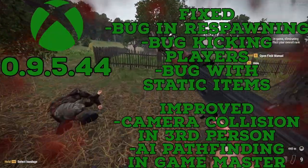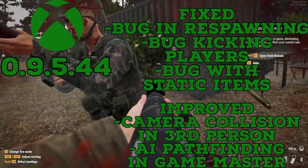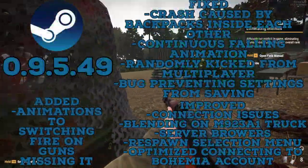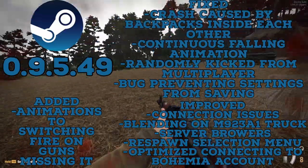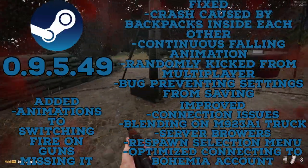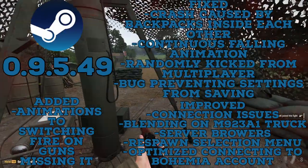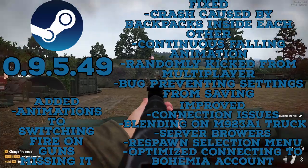They also improved camera collision in third person view and AI pathfinding in Game Master. On Steam, update 0.9.5.49 had these fixes: they fixed a bug that caused a crash when backpacks were stored inside each other, and they improved connection issues. They fixed a bug that caused characters to be stuck inside a falling animation.